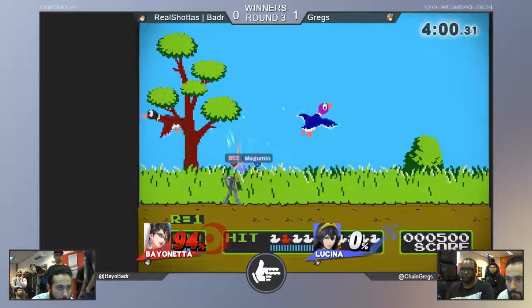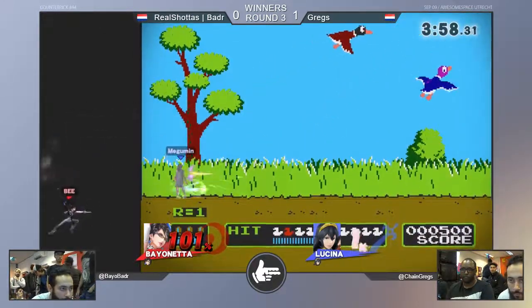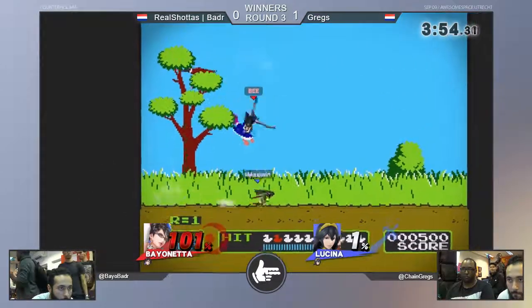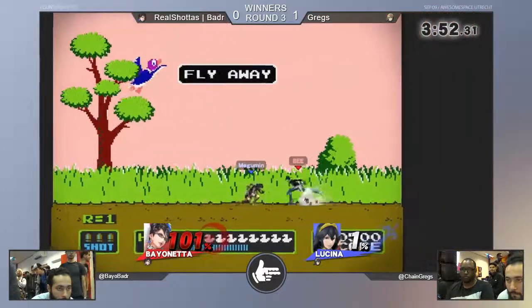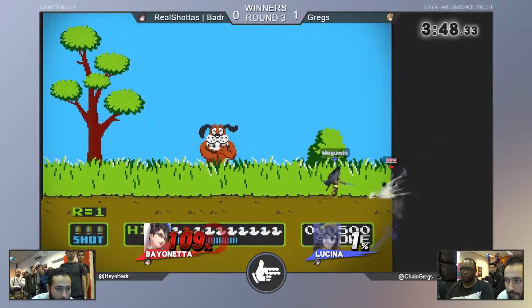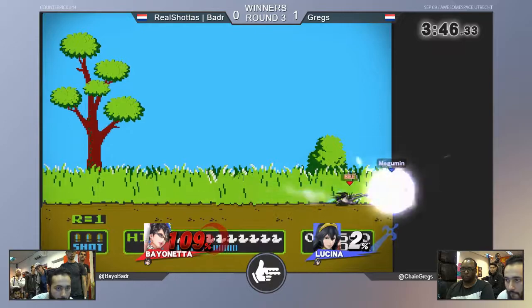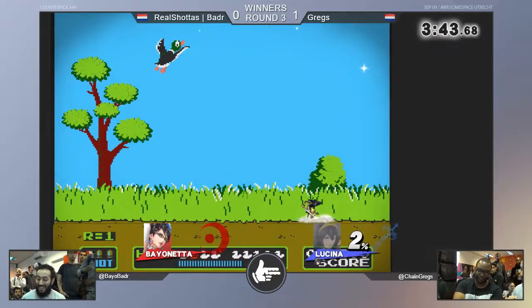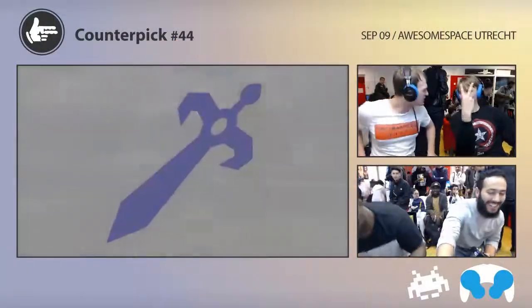Unfortunately for Greg, there's only one frame of spike on the down air. That's so sad. You know what I would like? Two extra frames of spike on Lucina's, and switch Marth around so that the tipper always spikes and the sweetspot never spikes. That would be a nice de-cloning. But it is sending a message — no, THIS is sending a message! Oh! That is sending a message! It's a 2-0!